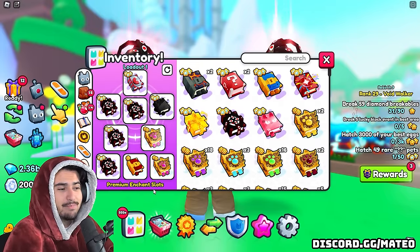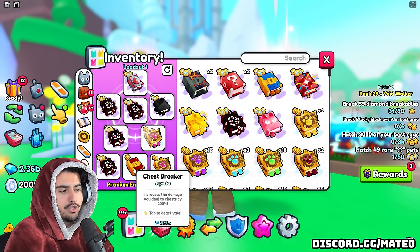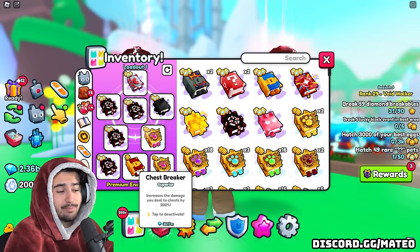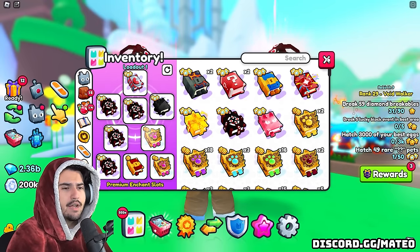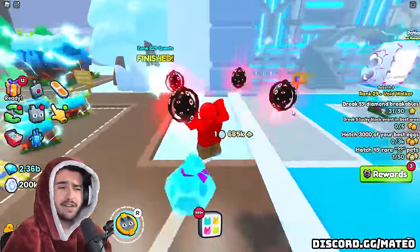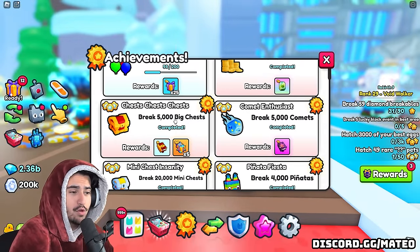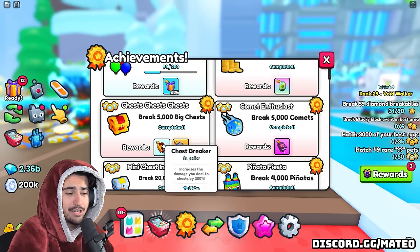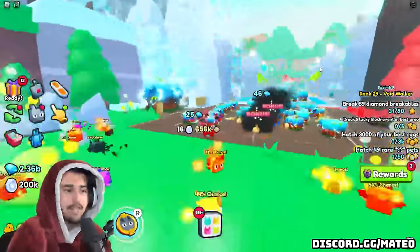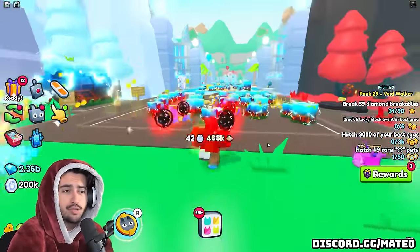Next up is the chest breaker enchant — the second cheapest in this loadout and also in the free to play build. Chest breaker increases the damage you deal to chests by 200%. It's actually sitting at 36 million, but the reason it's in the free to play build is because you can get it for free: if you go into the chest achievement and break 5,000 big chests, you get this enchant for absolutely free. It's a great enchant that increases the raw damage you deal to chests.